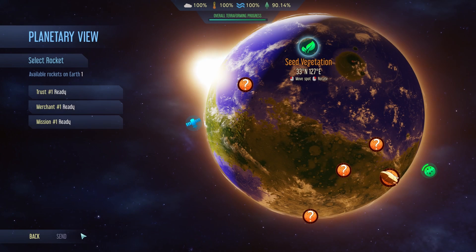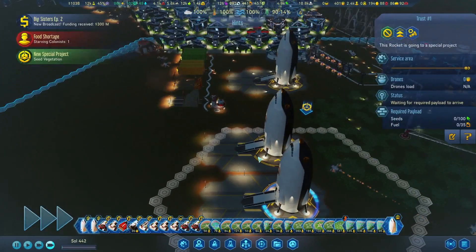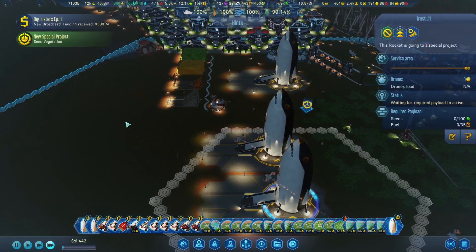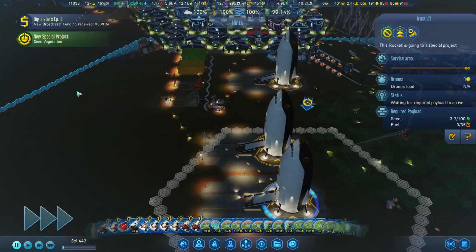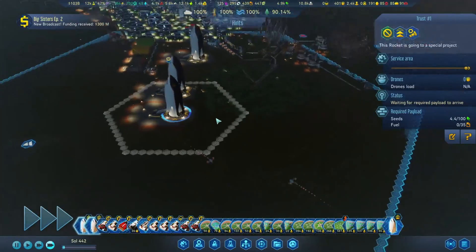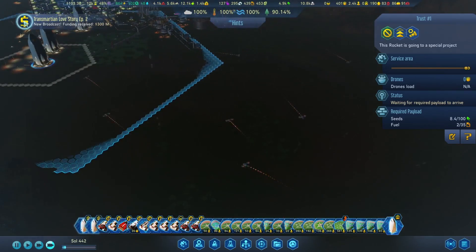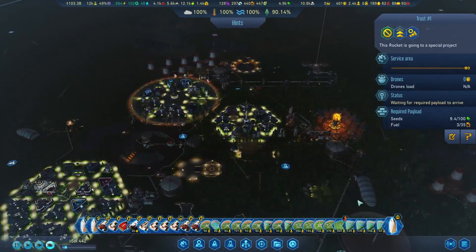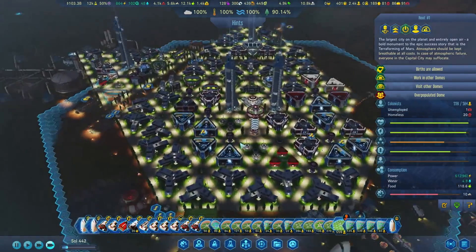Seed vegetation — let's jump on that right away. It'll get loaded up here real quick. That's the one we're doing, and that'll get us to 95%. So we're really quite close to getting there.